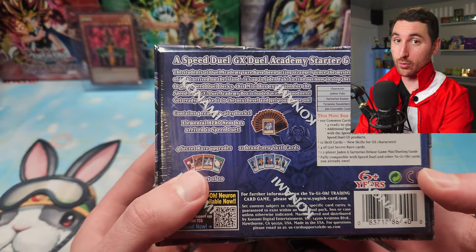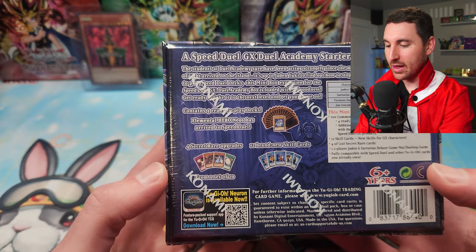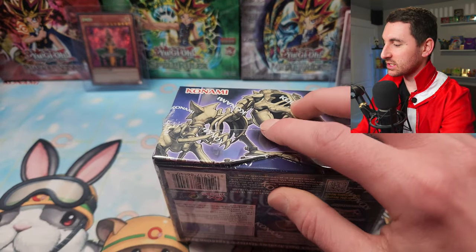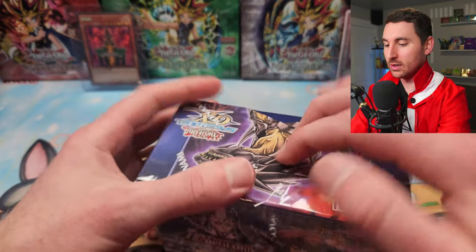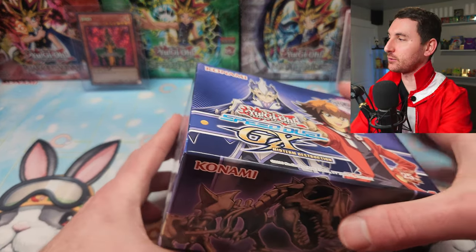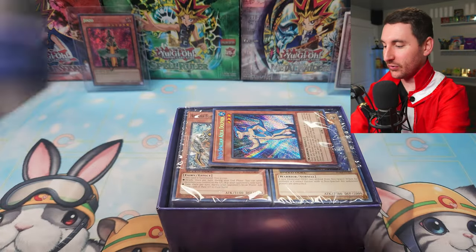There's four Secret Rare upgrades that come in a set of 20, so we have an entire display that we're going to be opening up today. We're going to go through one of them, go through all the mini decks first, and then open all of our mini packs. There's going to be six of these in total, so that's 24 cards. I really want to find Dandelion, Card Trooper, Mystical Space Typhoon, Sakuretsu Armor, Fossil Dynapack, Cephalo — there's so many cool ones in there.